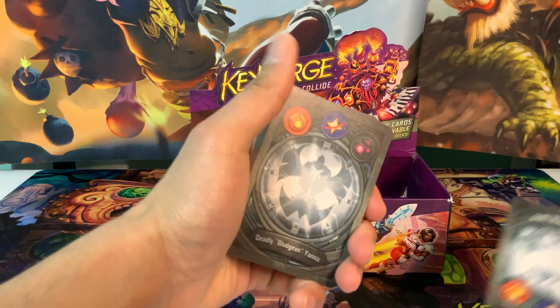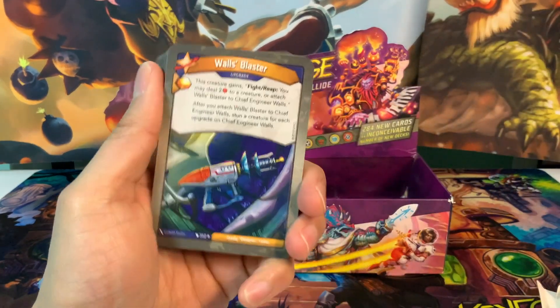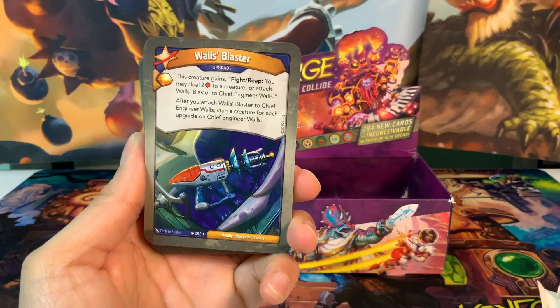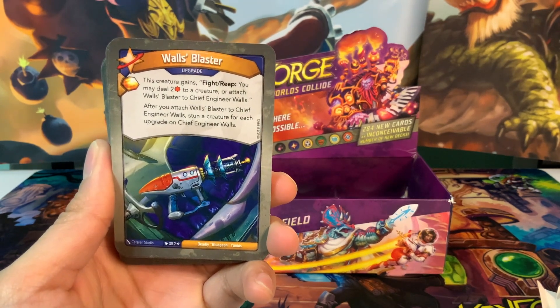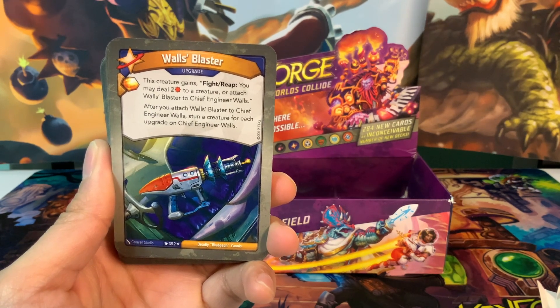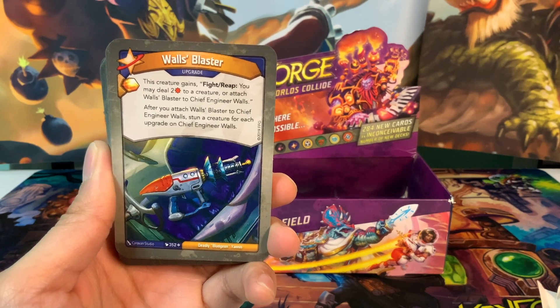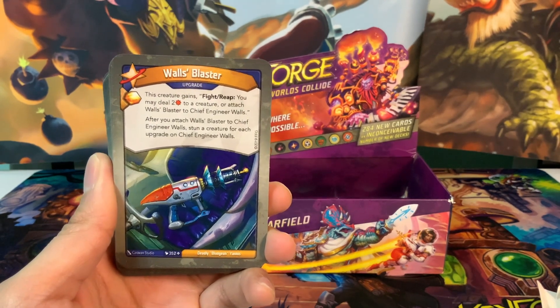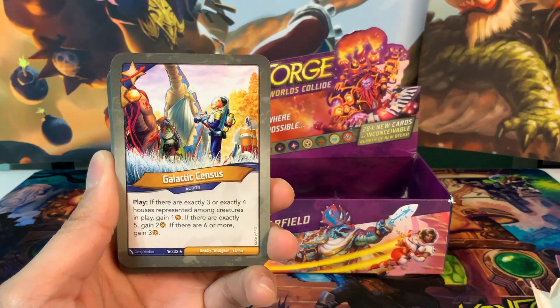We start with Star Alliance. We've got Walls Blaster, an upgrade with an amber pip. This creature gains fight and reap — you may deal two damage to a creature, or attach Walls Blaster to Chief Engineer Walls. After you attach Walls Blaster to Chief Engineer Walls, stun a creature for each upgrade on Chief Engineer Walls. So we're hoping for a lot of upgrades in this deck.